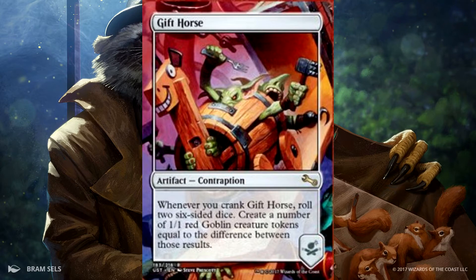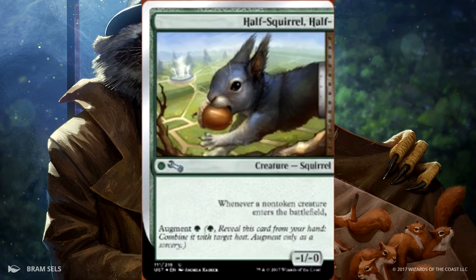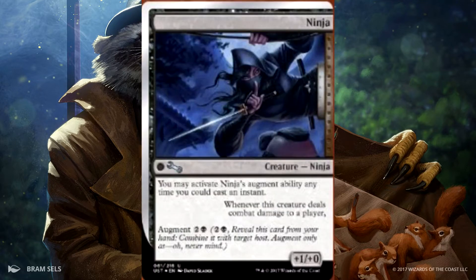Another Augment creature we have is Half Squirrel, Half. Whenever a non-token creature enters the battlefield, it has Augment for 1 and gets -1/-0. Then we have Ninja, which is another Augment creature. You may activate Ninja's Augment ability any time you can cast an instant. Whenever this creature deals combat damage to a player, it gets +1/+0, and it has Augment for 3.